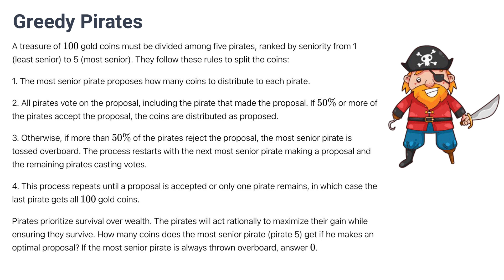Now remember, pirates prioritize survival over wealth. The pirates will act rationally to maximize their gains while ensuring they survive. How many coins did the most senior pirate, pirate number 5, get if he makes an optimal proposal?